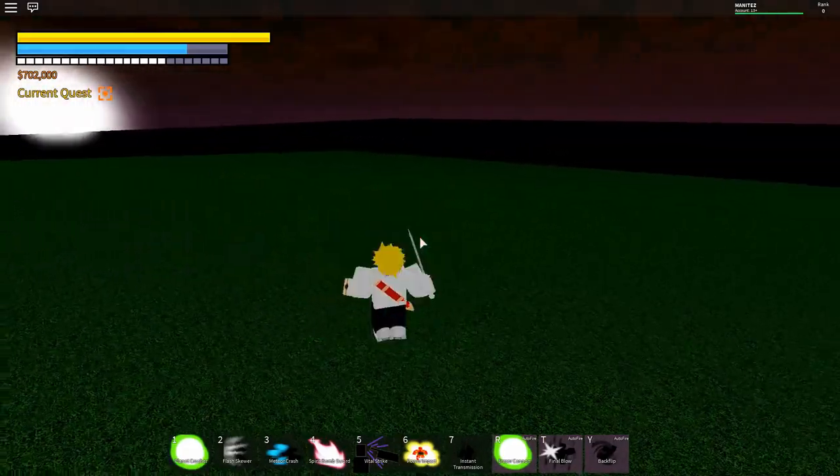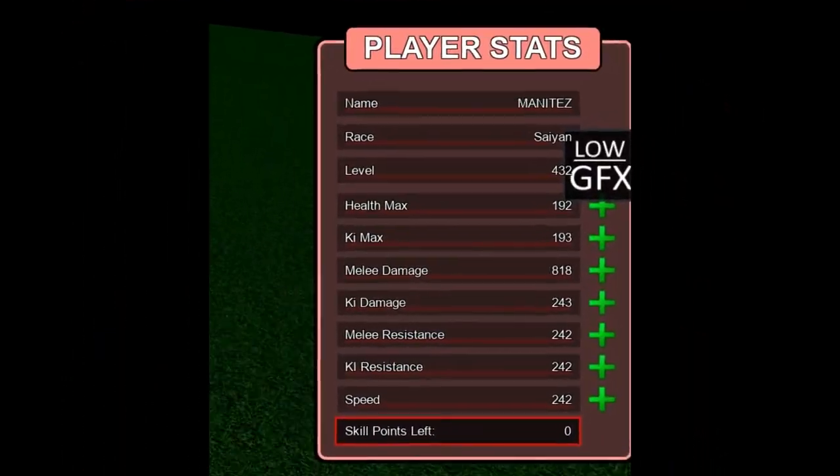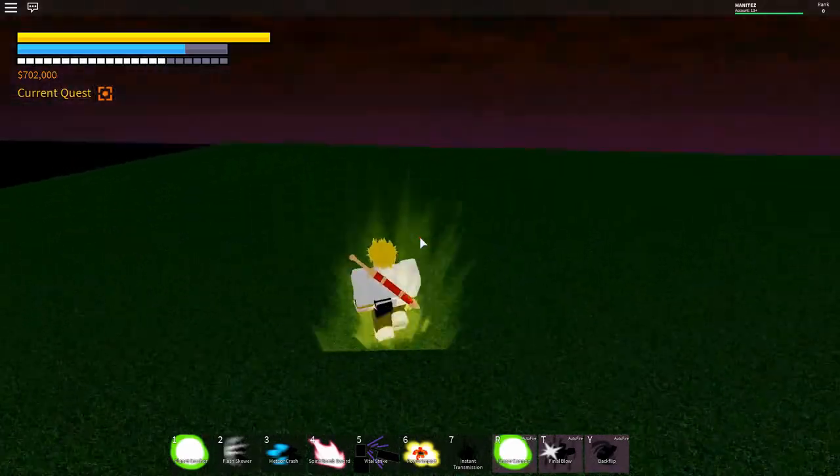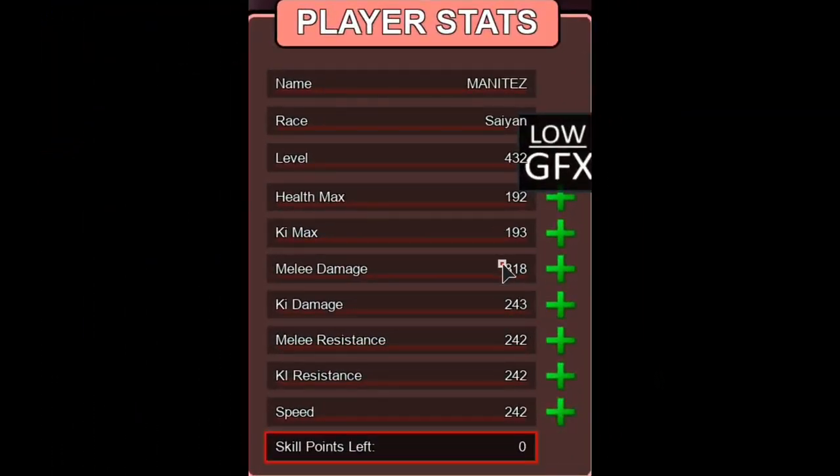So we're going with Super Saiyan 1 — it's 818 fist melee damage. Melee damage is my strongest thing, as you can see right here. There's a big difference.